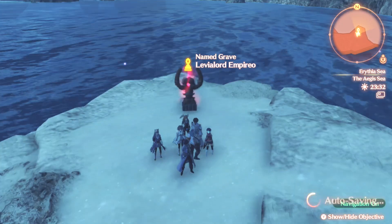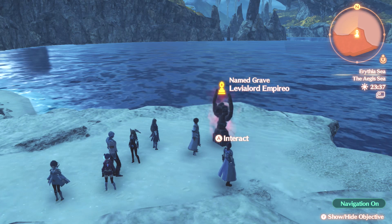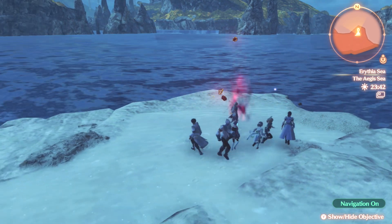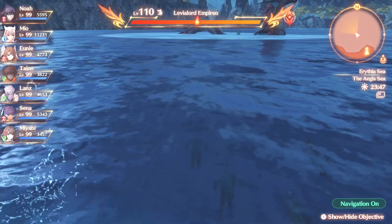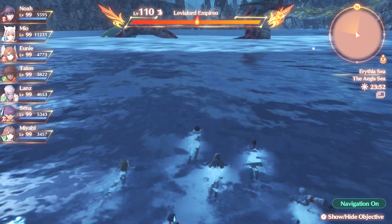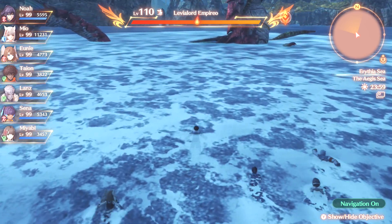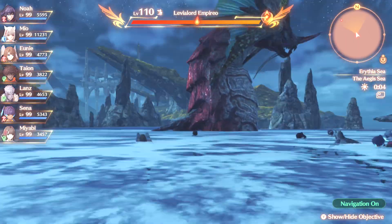The very first order of business is to fight against Levialord Imperio in the Aegis Sea. This is a really interesting fight because this particular guy has a lot of area effects abilities, meaning that even if the tank has full control over the aggro, there is still the possibility of death. But thankfully, we do have Signifers on our team — two Signifers to be exact. Hopefully survivability will be a little bit more reasonable, because luck does play a bit of a role when you're playing on hard mode, especially these superbosses.